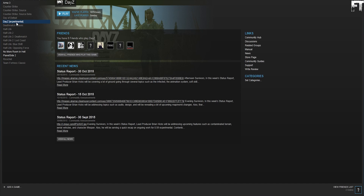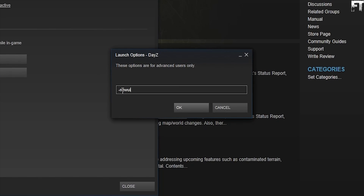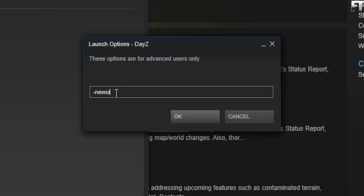To get this new user interface, all you need to do is open up Steam, right-click on DayZ, left-click on Properties, then set launch options and type in minus new UI and you're done.